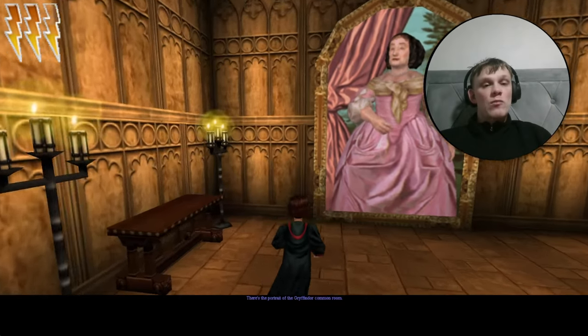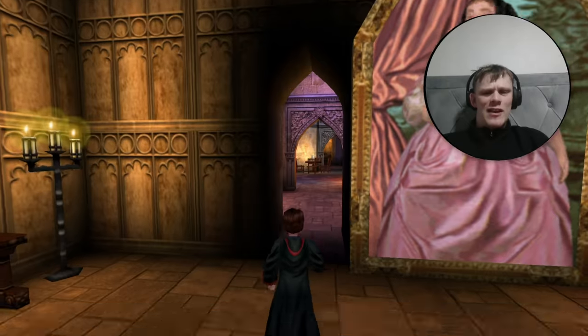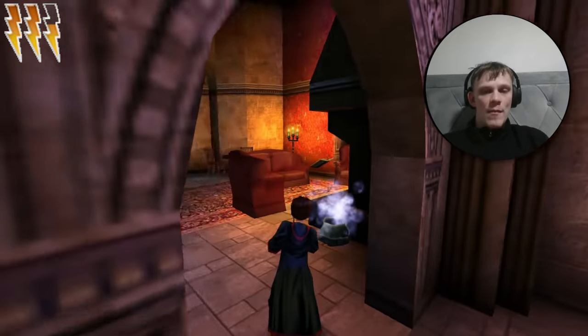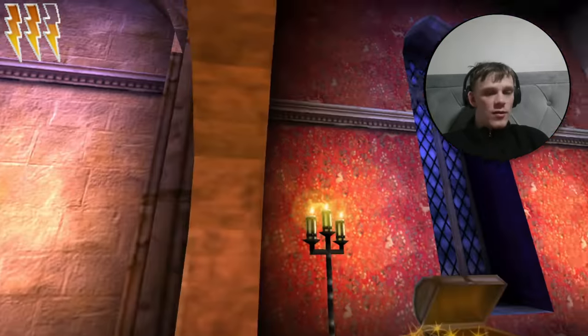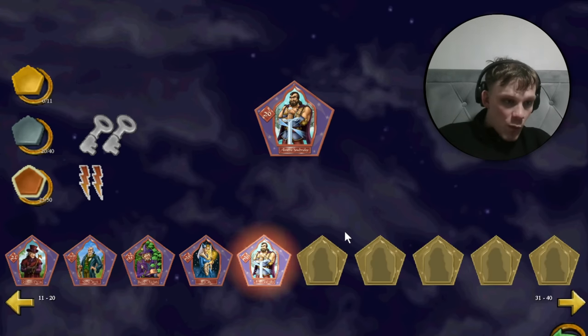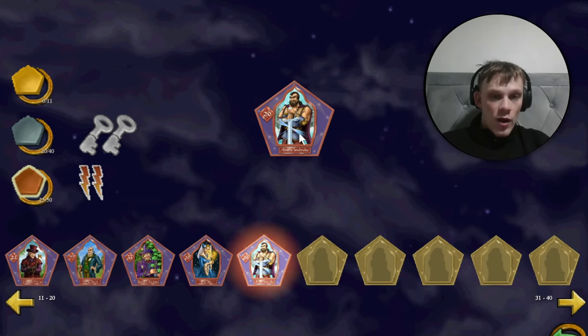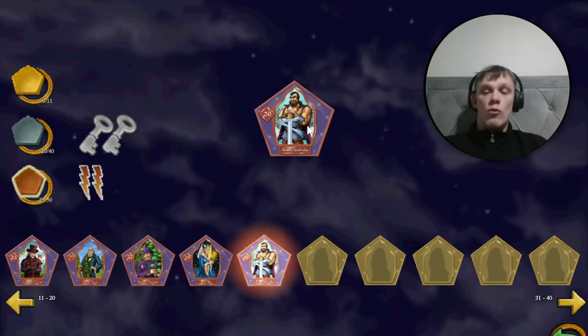Now we have Defindo, we can explore the Gryffindor common room and get two cards. In the gold chest here, we have our first card — you don't need Defindo for this one. For this card, number 45, we have Almric Sawbridge, who's a troll killer. Look at that sword — no wonder it killed a lot of trolls. Onto the one that requires Defindo.